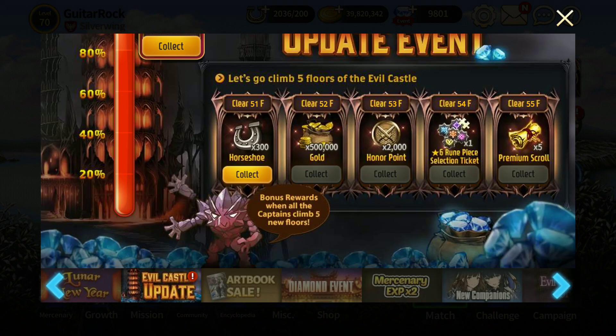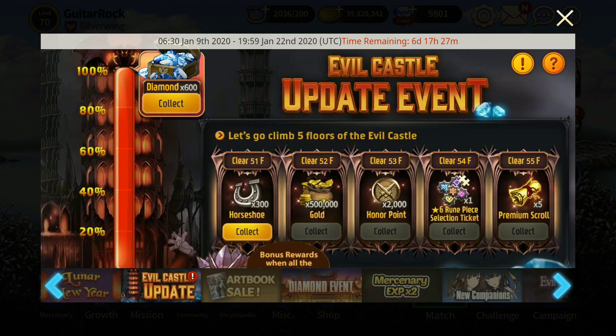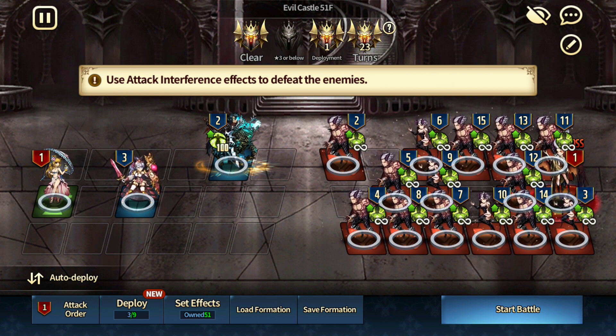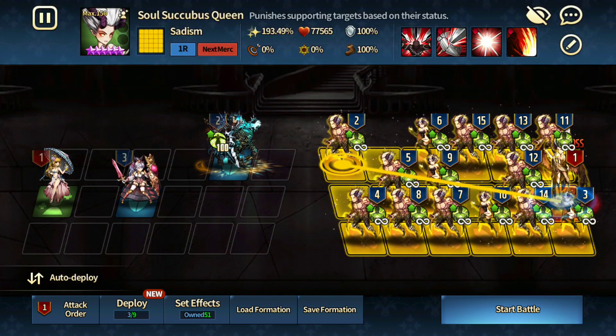You can clearly see I'm still at floor 51. I'm gonna try and attempt it and show you guys some of the methods that you can use. So we're gonna start with floor 51. This is quite straightforward when you look at all the skills of the enemy.